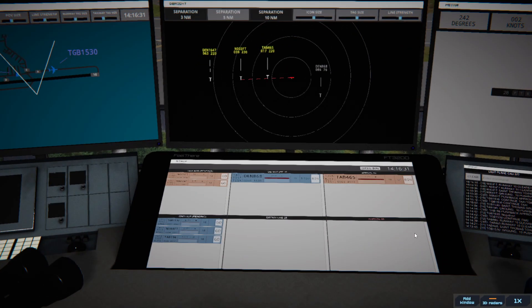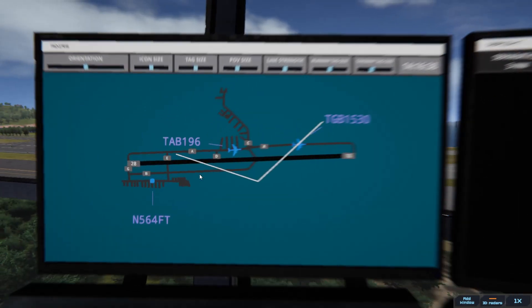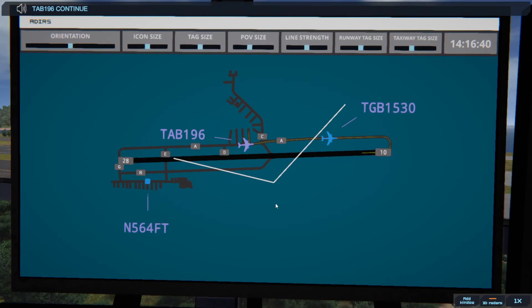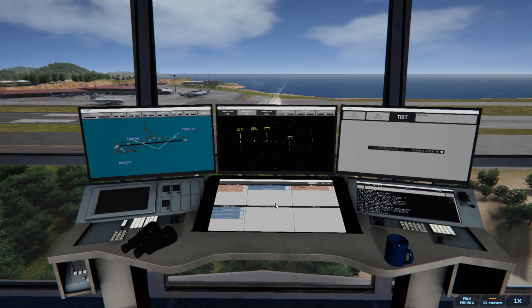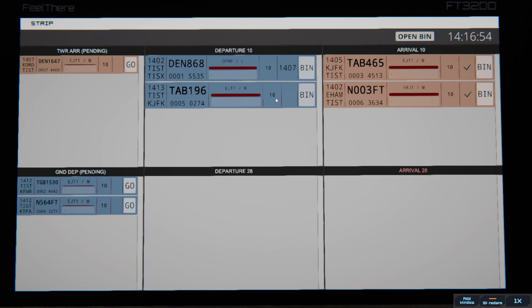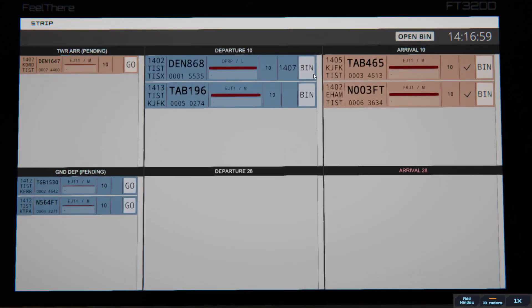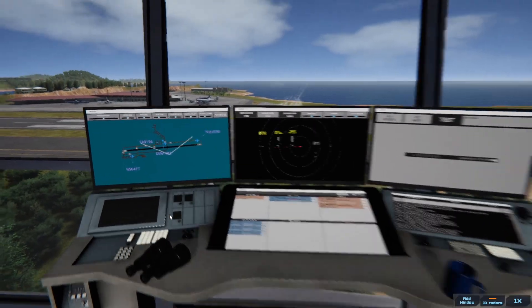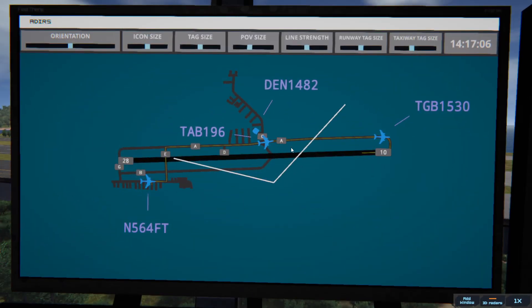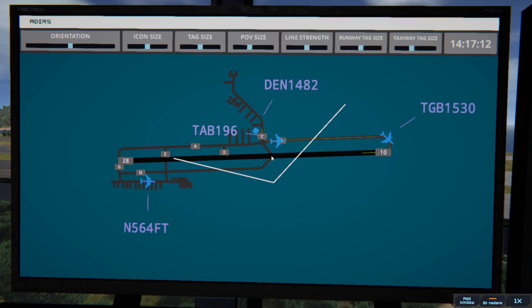Leslie 1906, continue taxi. 64 Fox Tango, continue taxi. Denali, go — Denali 868 went. St. Thomas Ground, Denali 1482 with information Papa, requesting push and start. Denali 1482, pushback approved, expect runway 10. Ground, runway 10, pushback approved. Okay, it's getting busy.